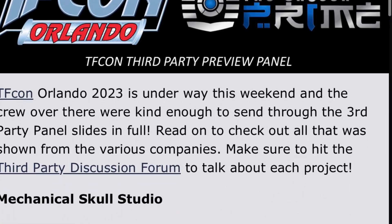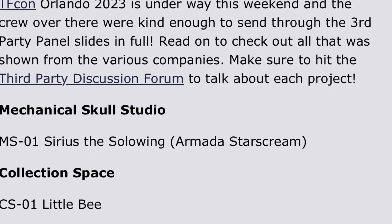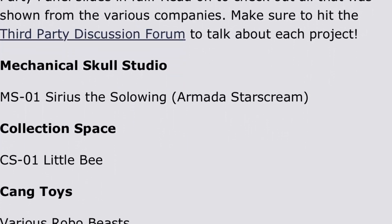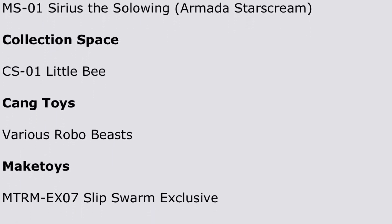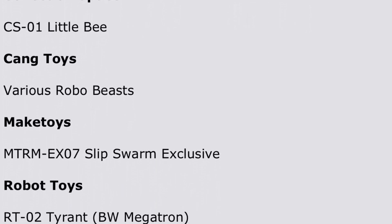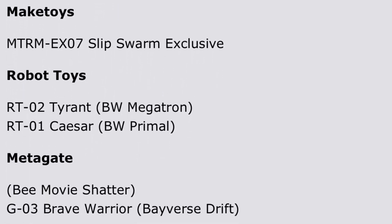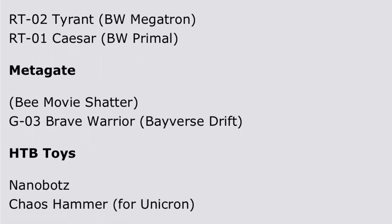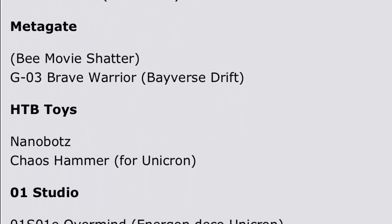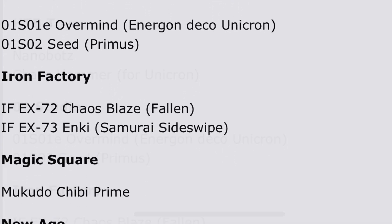What is going on everybody, it's your buddy the 14th Prime, and today we are looking at TF Con third-party toy releases. We've got Sirius the Solo Wing Armada Starscream, Little B, Robo Beast Slip Swarm exclusive, Beast Wars Tyrant which is Megatron from Beast Wars, Primal, movie Shatter, Drake Bavers Drift, and Chaos Hammer for Unicron.